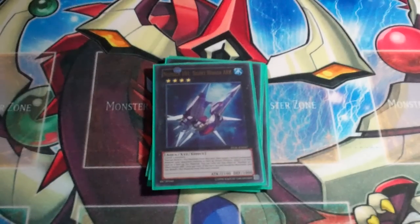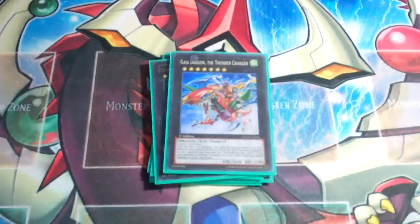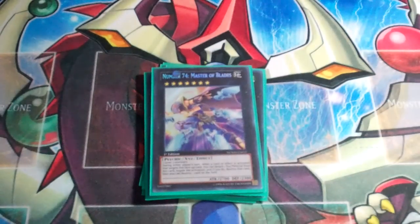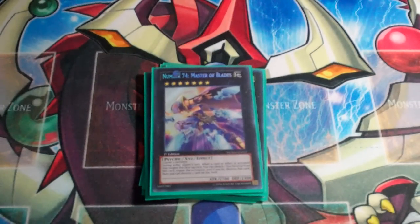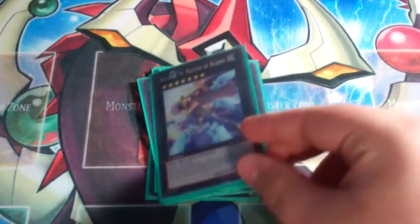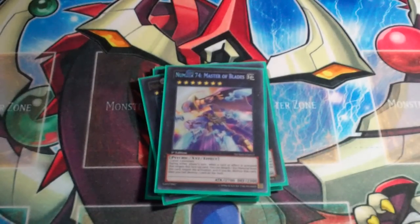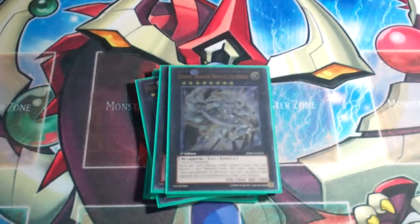And then the next two are Rank 7s, which I'm substituting right now. The first one is Gaia Dragon the Thunder Charger — this is only a substitute until we get the Dracosack reprint in the Mega Tins, which is going to be inevitable I think. And then the next one is Number 74, Master of Blades, a substitute for Number 11 Big Eye, because I still don't own Big Eye. Master of Blades is still very good — about five bucks at lowest. Its effect reads: during either player's turn, when a card or effect is activated that targets this face-up card, you can detach an Xyz material, then negate the activation and destroy it, and then destroy another card on the field — and I believe the last bit does not target. And then one Rank 8 in the form of Divine Dragon Knight Felgrand to finish off the extra deck.